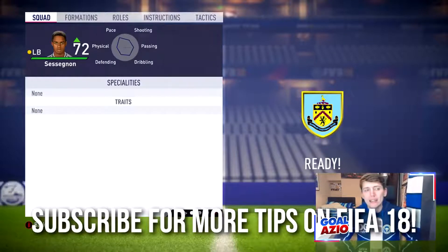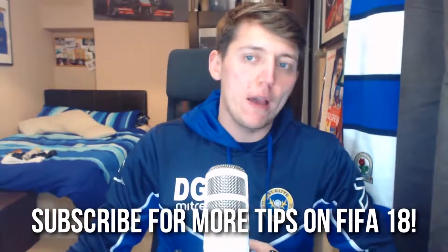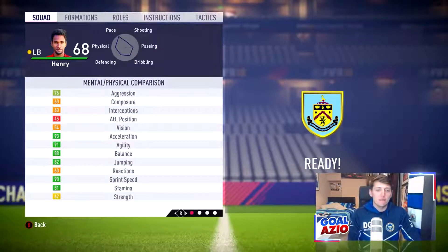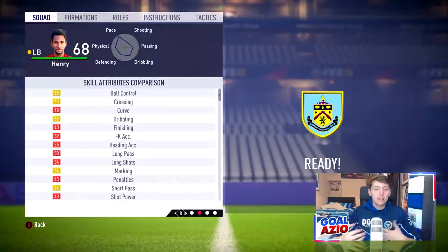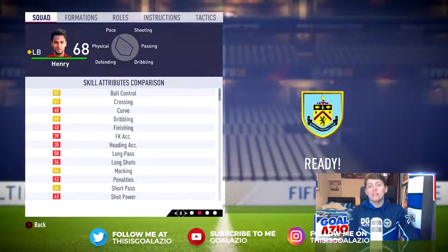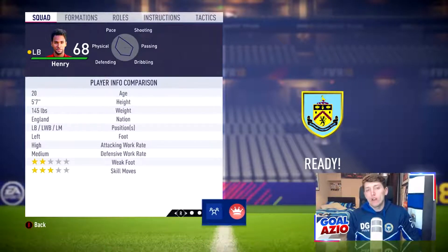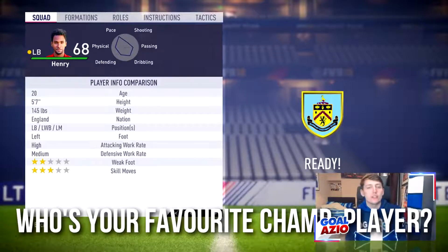My last main player is Ryan Henry, another left back — he plays for Brentford and is actually faster than Sessegnon. A lot better player as well, but doesn't have the same potential. Starting at 68 rated with over 90 pace, 91 acceleration, 88 balance, and jumping and stamina above 80. Very similar in style and height to Sessegnon — both very very good players. He'll cost you around 1.5 million but with double the wage of Sessegnon.